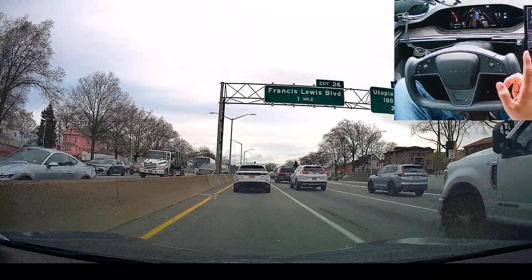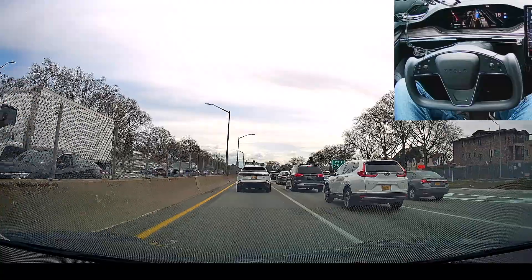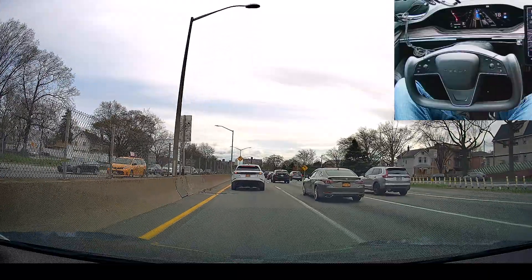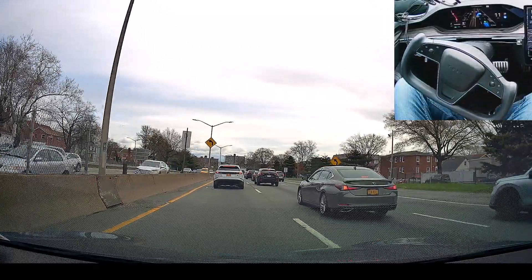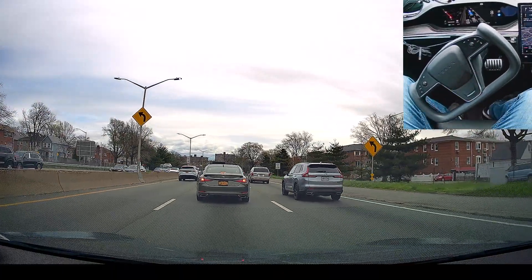This exit right here — on the previous version, I think it was version 12.3.3 — where we have to go straight on this highway, it would take this exit and then get on the next exit back onto the highway. I wasn't sure why it did that, but it happened about two times on the previous version. This version doesn't seem to be doing that, so I guess that has been fixed.